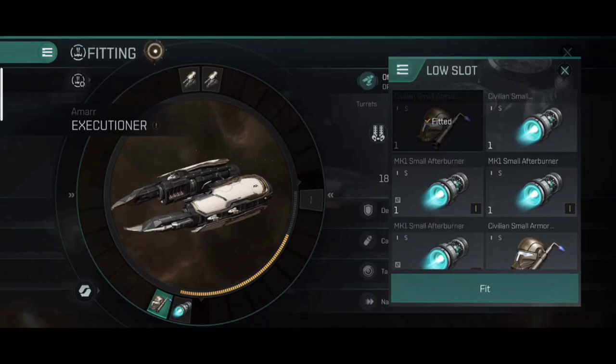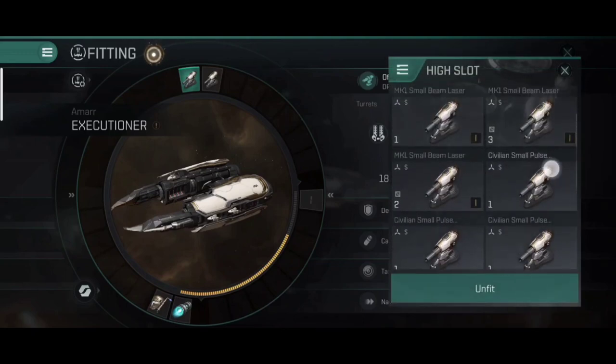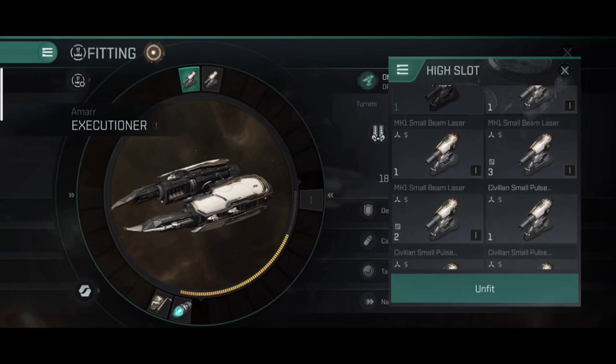How can you get the MK1 gear? I have a lot of MK1 stuff in my storage because I've been farming anomalies for quite some time. Don't worry if you only have civilian gear — just head out and start farming level one or level two anomalies and you'll get MK1 items pretty soon. As soon as you do, it's highly recommended that you shift your weapon systems to MK1 as quickly as possible.